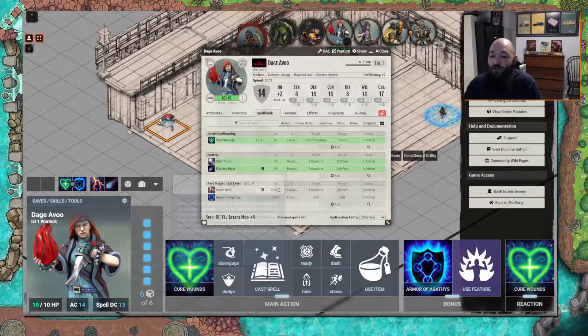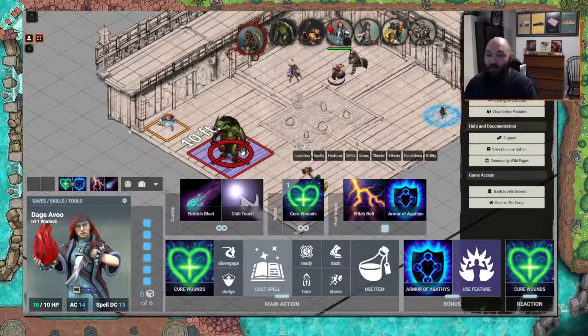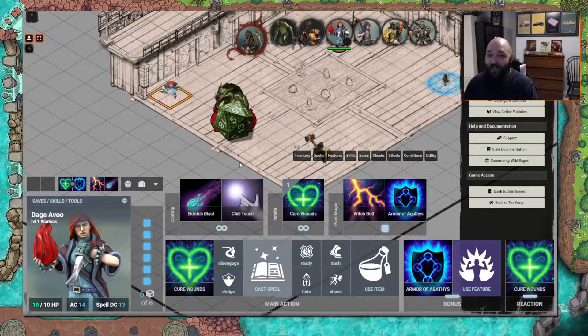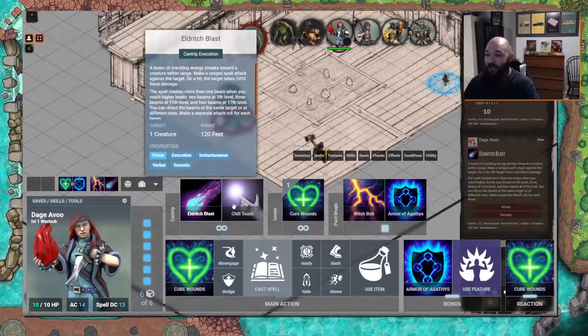Let's say we want Agathis and Cure Wounds on another slot — click on that, boom, it's right there. You can use 'Cast Spell', drop that down, and it gives you all of your spells. We're going to press T to target, then Eldritch Blast this big baddie. I've set it so that clicking a spell rolls it immediately.